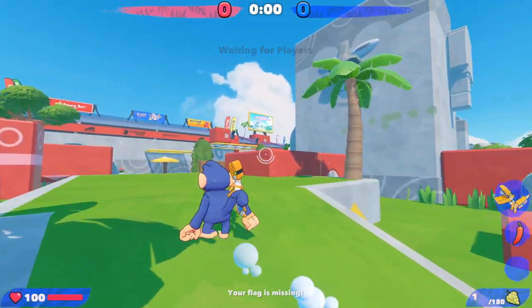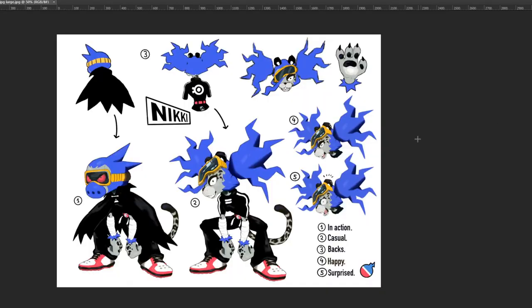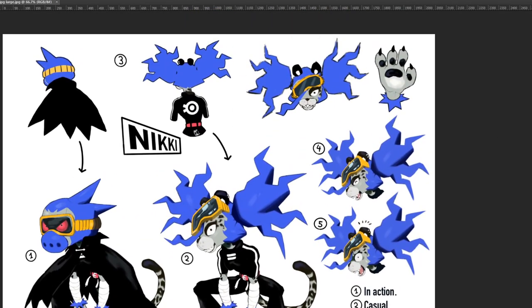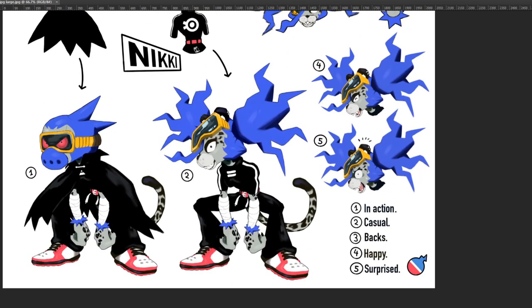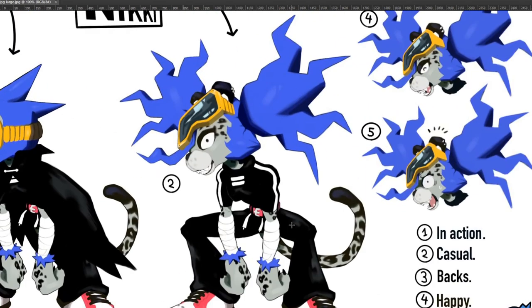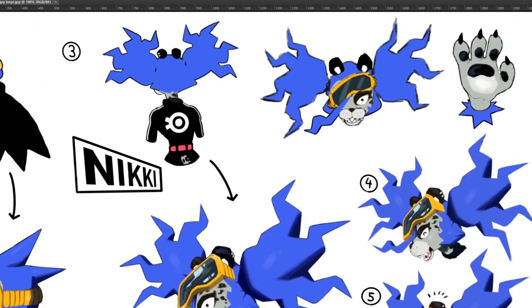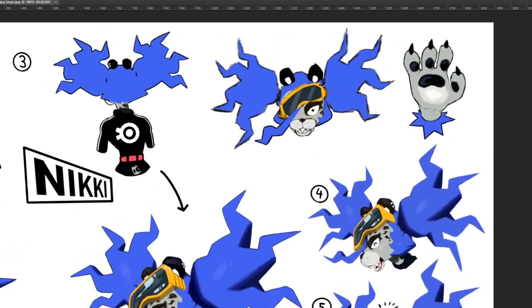So what was the thing that I wanted to do? Let me introduce you to Nikki. She is an NPC in the hub and is a pro player in the Zoo Strikers sports games. She will give you tips and advice, be in the tutorial level telling players how to play, and overall just watch over the players.